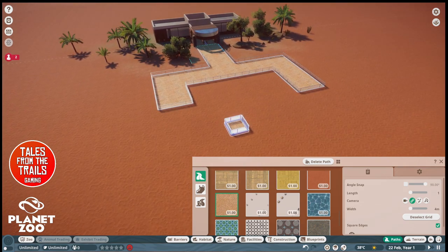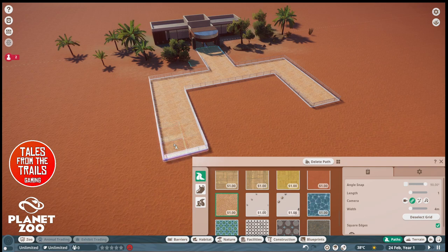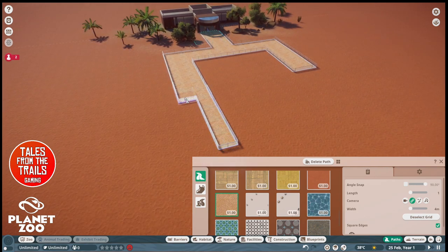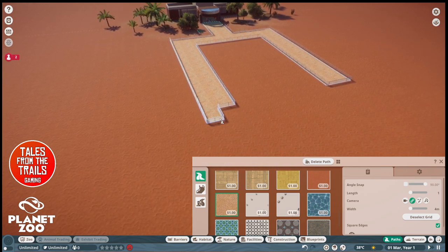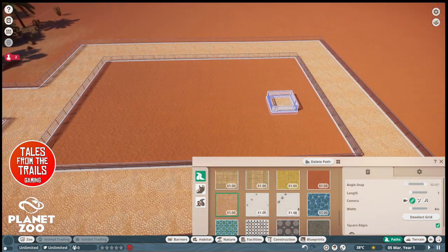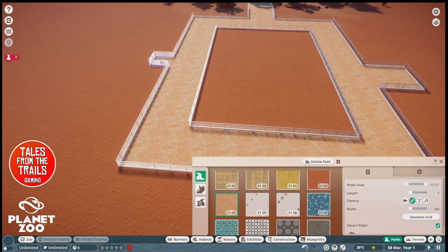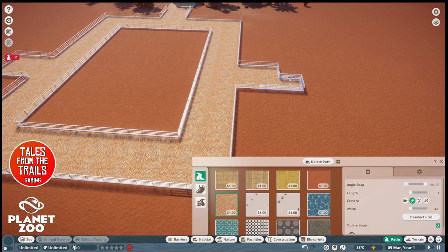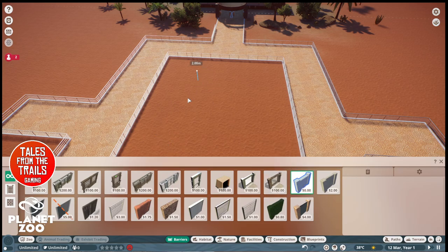I always like my path nice and straight. You can make them curved, you can make them go up and down, you can have stairways — I like it very clean cut. So we're going to have one exhibit in the middle and we can make it look pretty as well. Coming off here we should have more paths which will lead on to the other exhibits in future. Over here I'm actually going to have a transparent barrier.